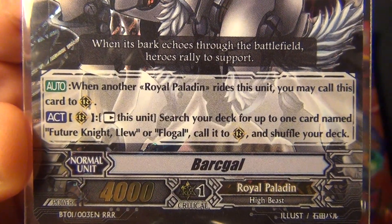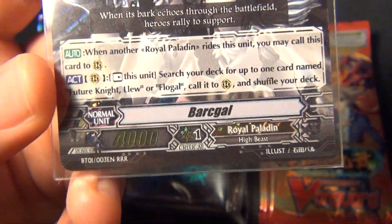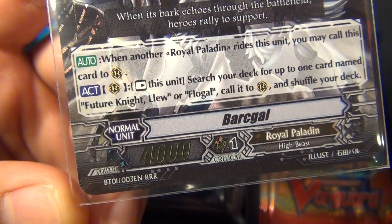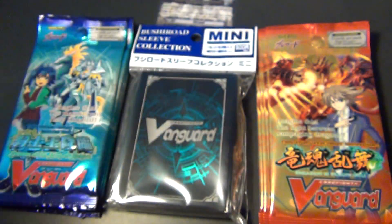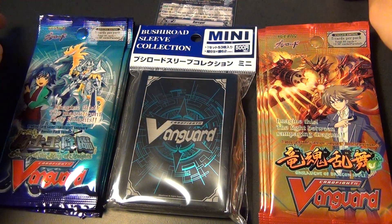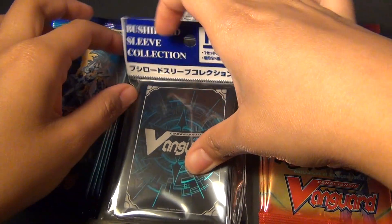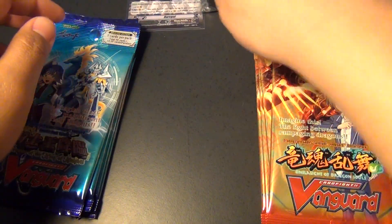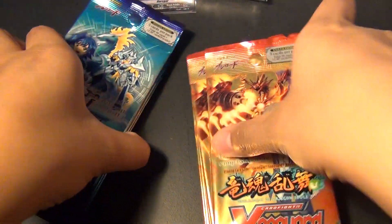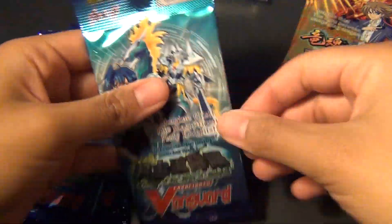If you ride this unit, you could send this to the rear, and if you rest it, you can call out Future Knight Lou, or Flogel, to the rear, so it's good for getting out rear guards quickly onto the playing field. So I'll open the booster packs first. I have four of each, so let's see what I get.